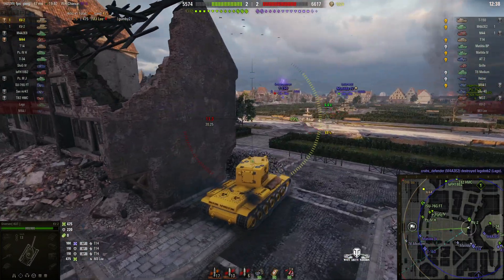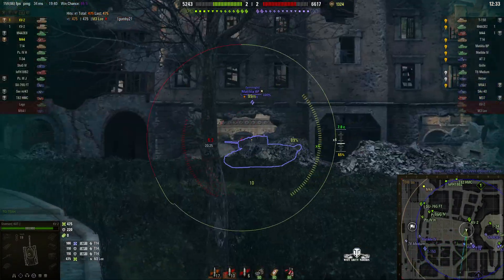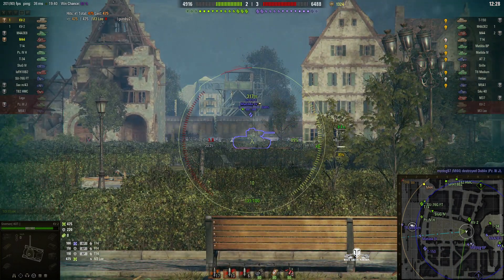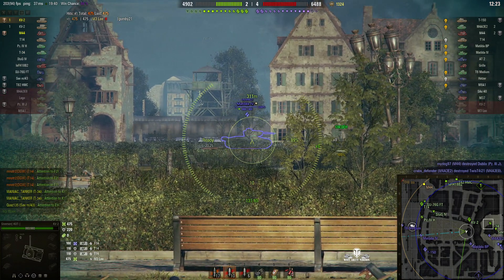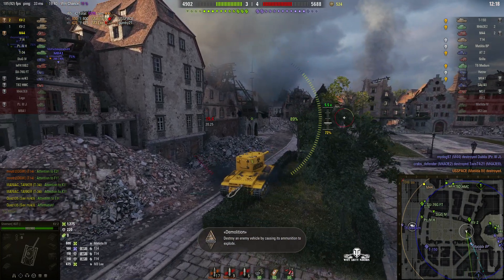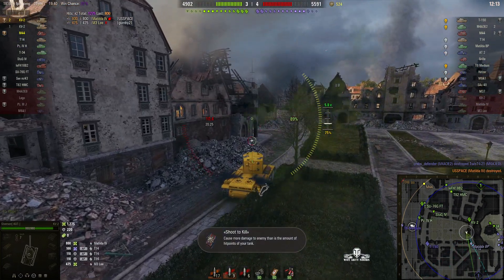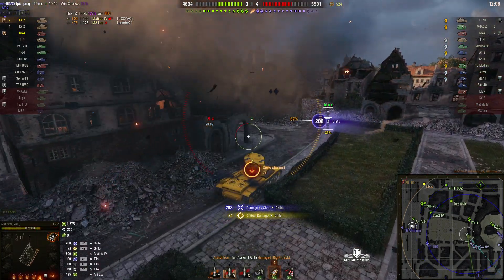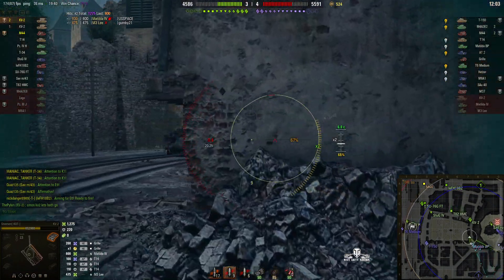We've got a couple of other targets — there's a Matilda IV over there and a T-150 round the corner. That's actually a Matilda Black Prince. The Matilda IV looks like a ripe target — almost loaded. One shot! Amaracked him, he blew up. Just need to wait for the reload. The enemy arty just had a pop at us and got 208 hit points off that one.